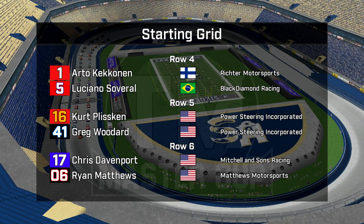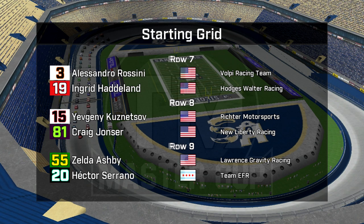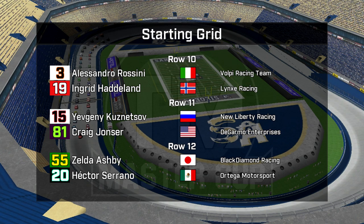Davenport and Matthews are exceeding expectations in row six. Going back to row seven, Tom Moore, first of the Volpes, and David Krikorian in car 13. Kevin Dwyer is in with the promoter's option, heading up row eight along with Tony Durbin from Dallas on the outside. Excellent effort from Packer Carroll to qualify 17th along with Ian Cooper. Going back to row 10: Alessandro Rossini, the second Volpe, and Ingrid Hadeland. Yevgeny Kuznetsov and Craig Yonser — an amazing effort in row 11.